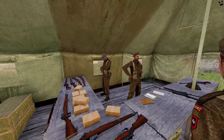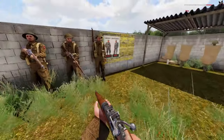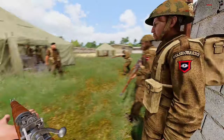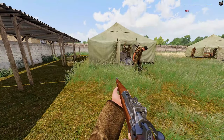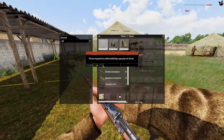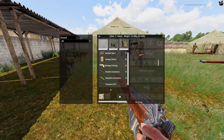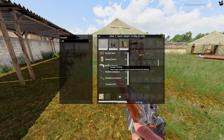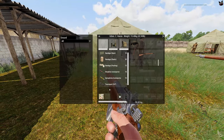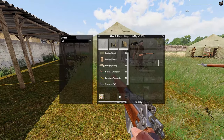After you have the stretcher bearer slot selected, line up on the wall there. If you open up your inventory right now, this is the standard kit a stretcher bearer loadout will always get. There may be slight variations in terms of what you get and where you get it — for example, not all uniforms support the exact same size.